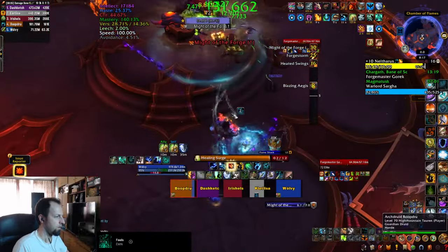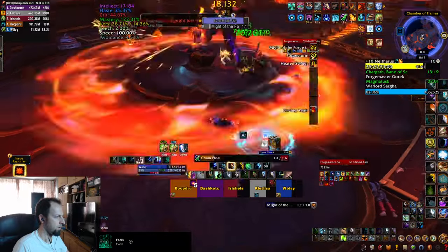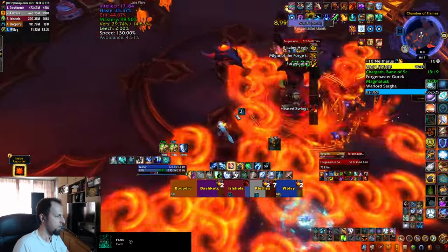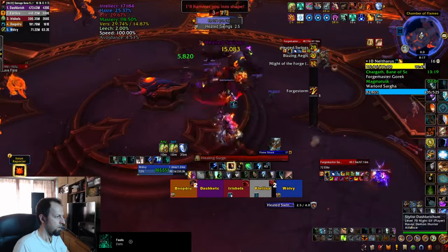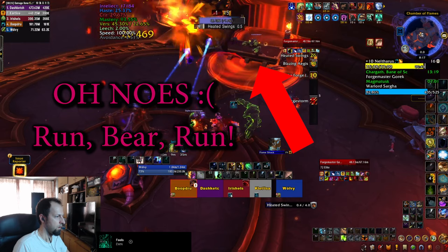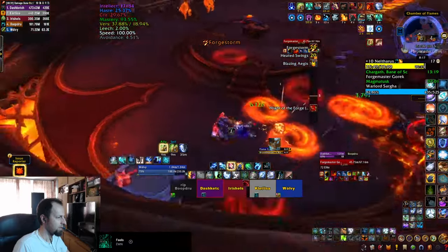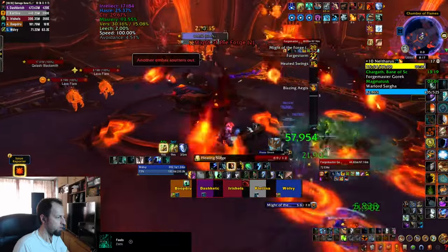Forgemaster Gorik is the third boss. He occasionally jumps to the middle, smacks his anvil, and deals pulsing damage to your whole party — be ready to heal through that. He then throws his shield at a target, bouncing to two additional players, each taking heavy damage and summoning swirlies to avoid. After that he knocks back the tank, who needs to run quickly as the boss jumps and smashes the ground, followed by a Forge Storm — another round of swirlies to dodge.